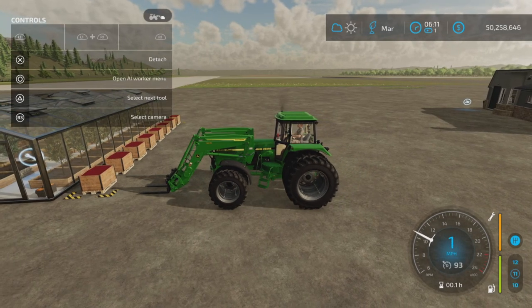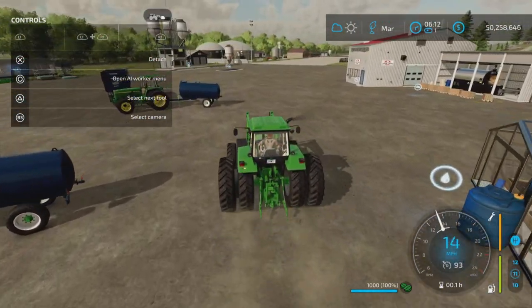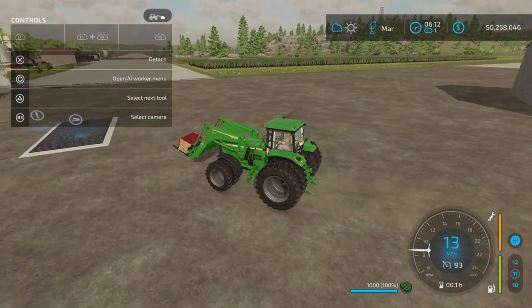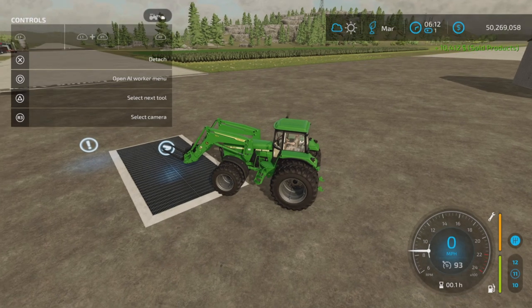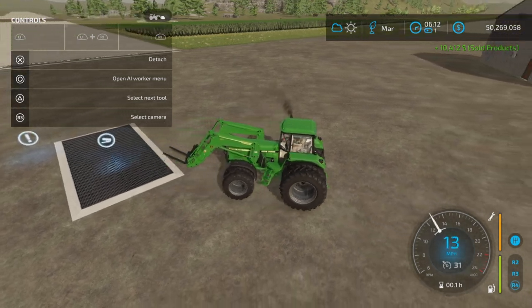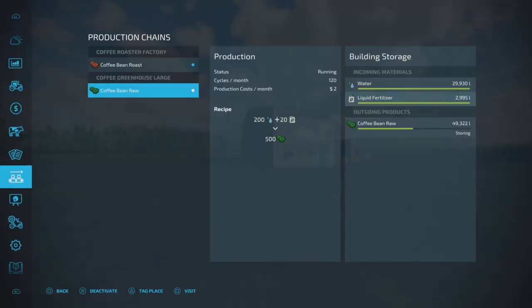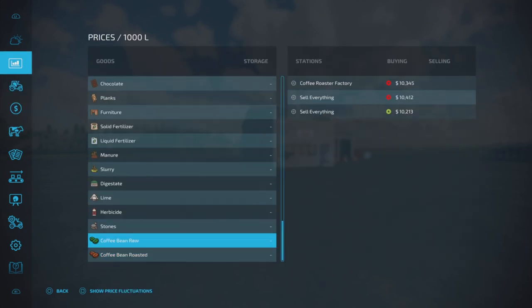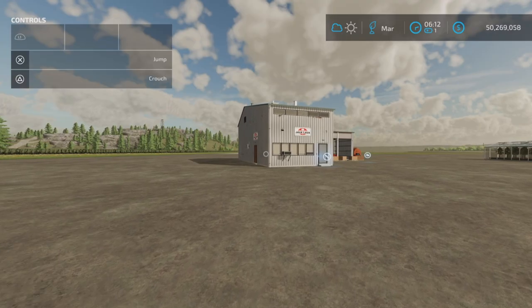I'm on easy economy, remember. Let's just for curiosity's sake take some raw coffee beans - not roasting them - and sell them at the sell point from Schultz. Ten thousand four hundred and twelve dollars. Do you see a problem here? I certainly do. You can sell the raw beans for twice as much as the roasted beans. Somebody's got their wires crossed here.